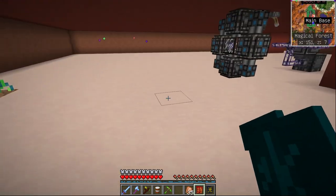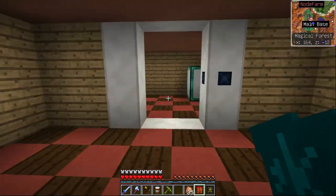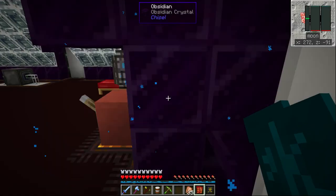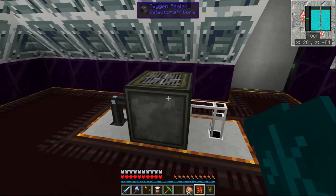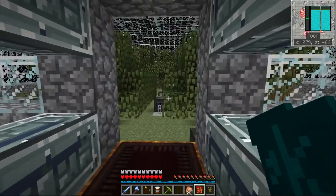If I come back upstairs I can take you to our moon base, which is still being constructed. This is our reception area with oxygen sealer, and then this is where we make our oxygen.